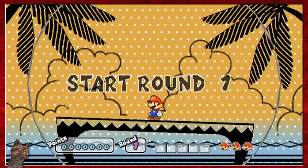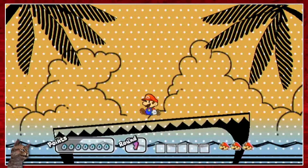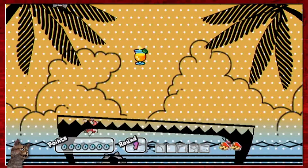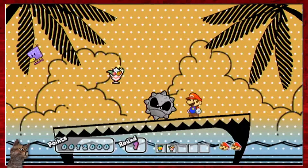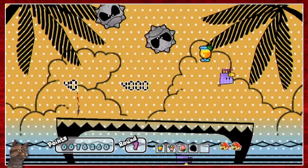Oh, I see — I just have to tilt. I don't have control of Mario other than tilting, and yeah, that's about it. I see how this goes — I'm supposed to avoid the enemies and whatever. And I missed. I see how this goes.